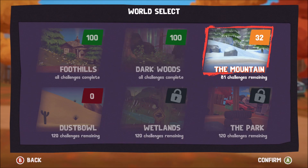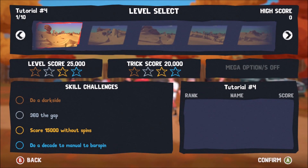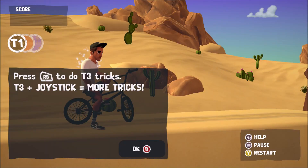So we'll jump into Dust Bowl. As you can see we've not done any of those challenges at all — there are no challenges complete. There's a tutorial at the beginning of each world as well, so let's check out this one. As you progress you'll unlock more stuff — we need to unlock another trick set, which is trick set 3.